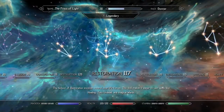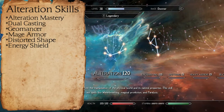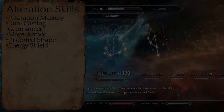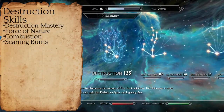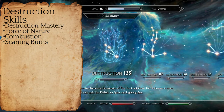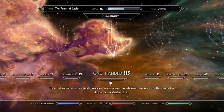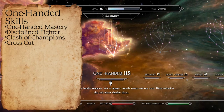Moving on to another magic tree: Alteration. The perks you take from this tree will be mainly to upgrade your Mage Armor. So we'll start with Alteration Mastery, then move on to Alteration Jewelcasting, Geomancer, Mage Armor, Distorted Shape, and Energy Shield. And now moving on to the final magic tree, Destruction. I took Destruction Mastery, Force of Nature, Combustion, and Scarring Burns. Of course, if you feel that you will use fire spells more often, feel free to go further up that fire magic tree. And finally, the One-Handed Tree. There's really no need to invest very many perks here, as melee will serve as a last resort of sorts in combat. So I took One-Handed Mastery, Disciplined Fighter, Clash of Champions, and Crosscut.